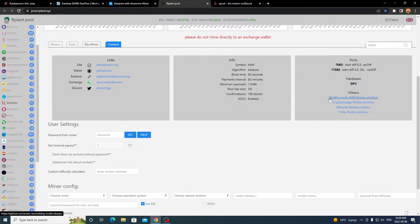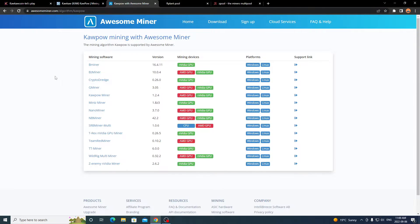The miners supported here are Wild Rig, Crypto Dredge, BMinor, and T-Rex Miner. I suggest getting a miner set up before configuring a pool. Over at Awesome Miner you can see a list of all miners that support the Kapow algorithm on AMD or NVIDIA GPUs: BMinor, BZ Minor, Crypto Dredge, G Minor, Kapow Miner, MiniZ, Nano, NB, SRB, T-Rex, TT, Wild Rig, and Z Enemy. Setup is essentially the same for all — mostly pool-dependent configuration.